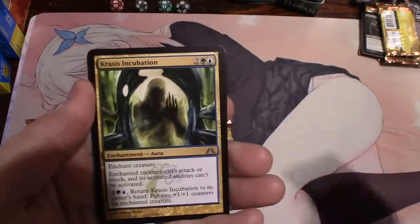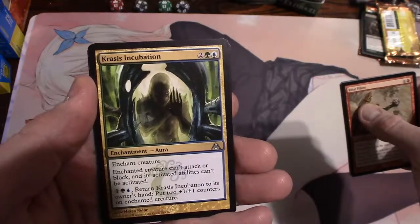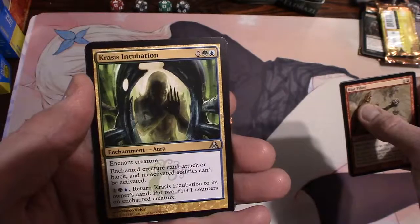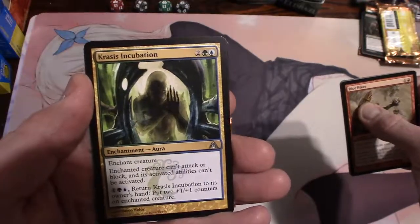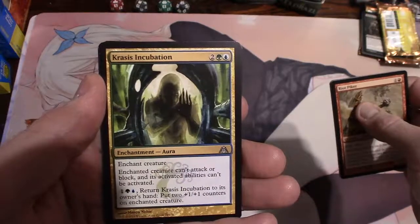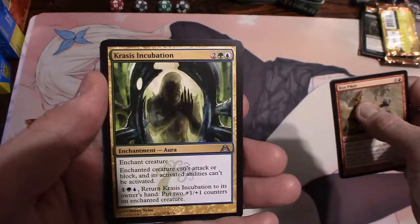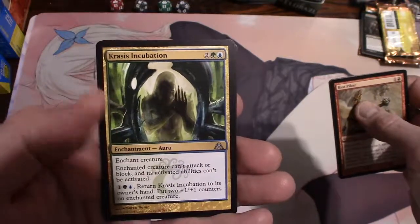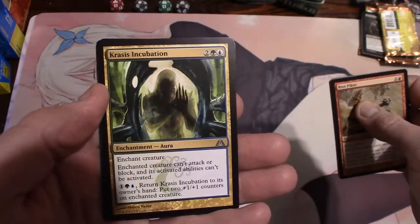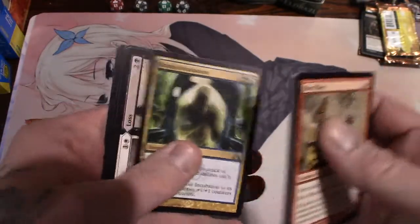Krasis Incubation, enchant creature. Enchanted creature can't attack or block and its activated abilities can't be activated, for two a forest and an island. For one a forest and an island, return Krasis Incubation to its owner's hand and put two 1/1 counters on the enchanted creature. Oh that's cool - the person can take it off and get two 1/1 counters on it. Interesting.